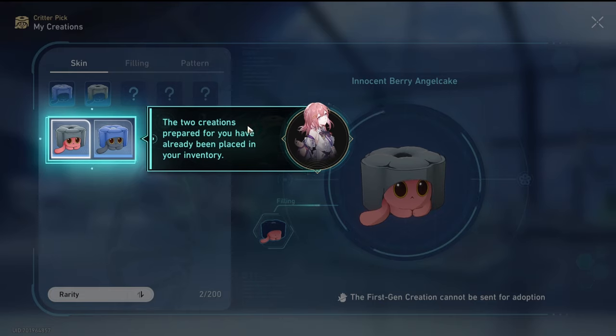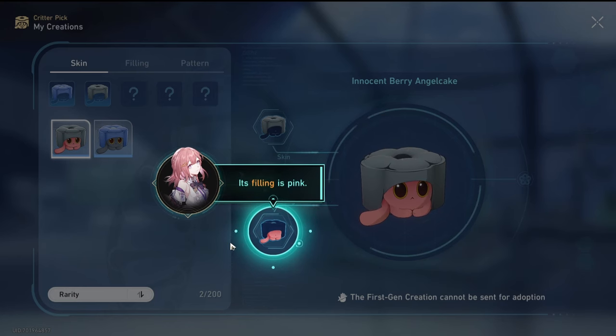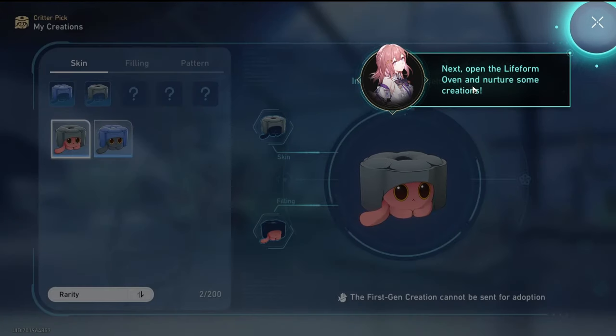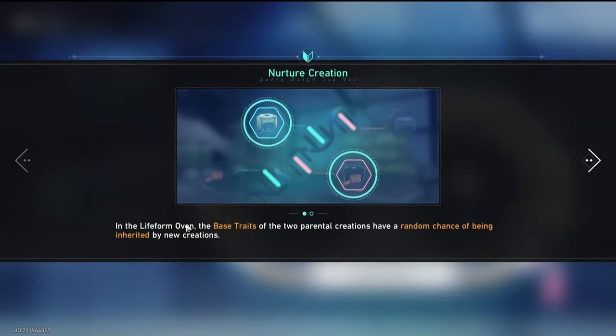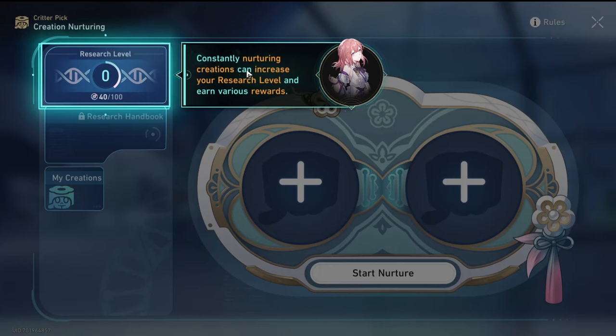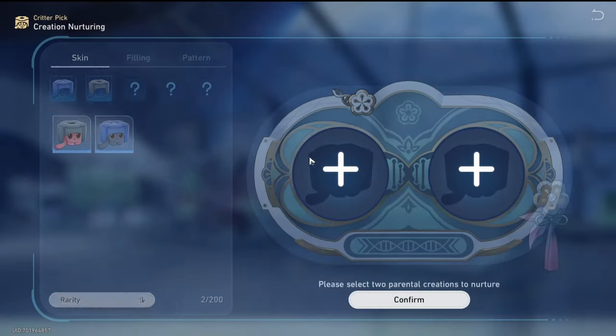The two parental creations are ready. We use the life-form oven to keep nurturing new creations. Creations all have different genes and can express different traits. Please note that every time a new creation is nurtured or a new trait is discovered, it will bring great benefit to our research. Lead researcher Astor's remote messenger is now online. Can you please turn the life-form oven on? The two creations prepared for you have already been placed in your inventory.